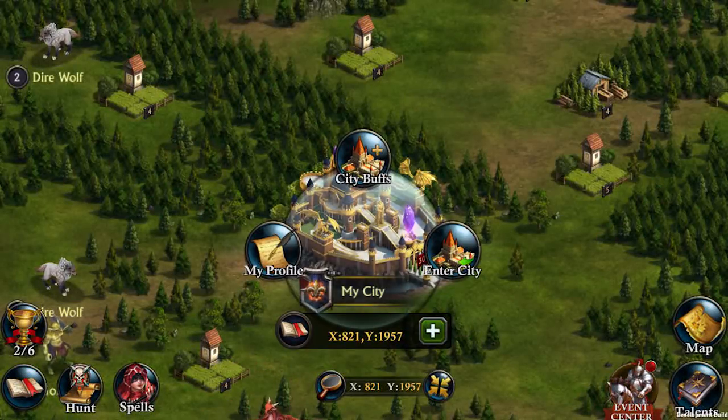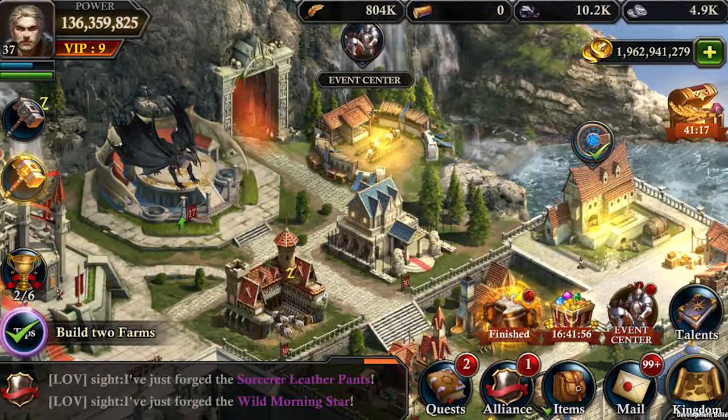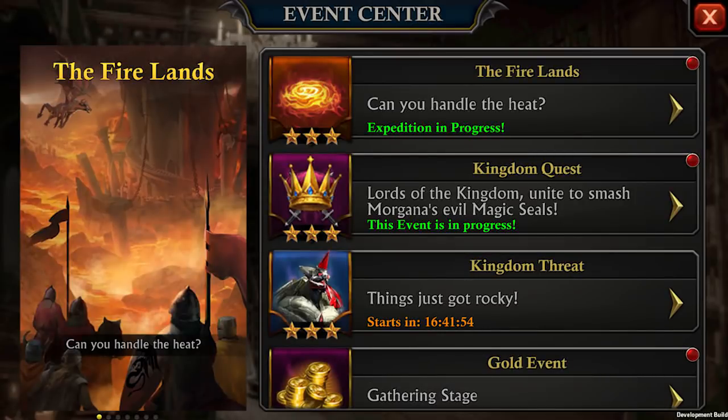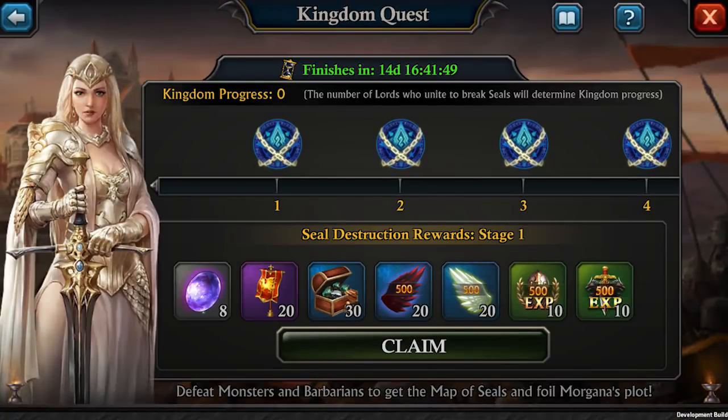As mentioned, this new event will let your kingdom work together against Morgana's new threat in a similar way as the Kingdom Threat event. We will also have a check on Morgana's Golem at the end of the video, but for the moment, let's focus on the new threat.